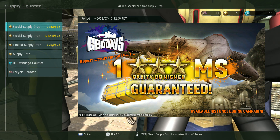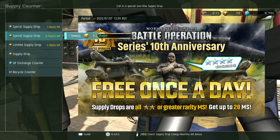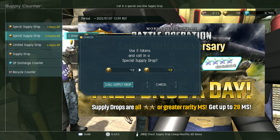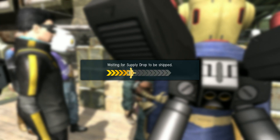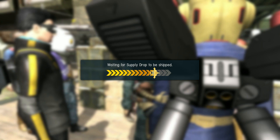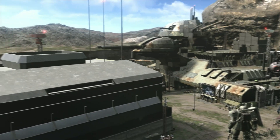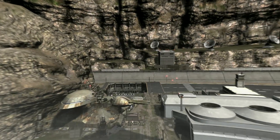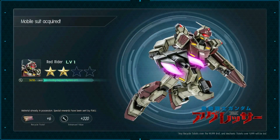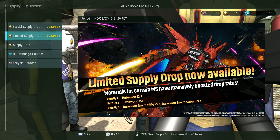That's the guaranteed 3-star or higher mobile suit drop, and that's up now — so two free spins every day this weekend. Definitely make sure you get your logins over the weekend because you definitely don't want to miss any of these. You might get something like the Red Rider if you didn't already have it, which I do, but I know not everyone does.